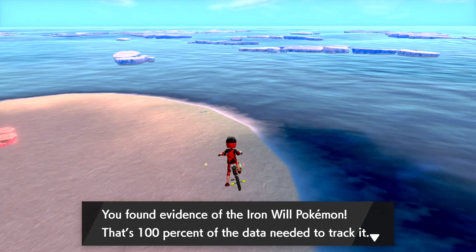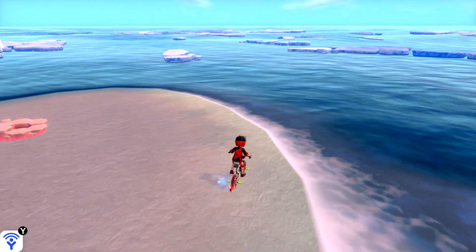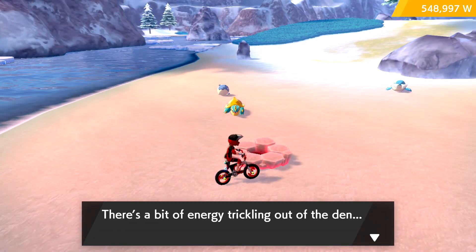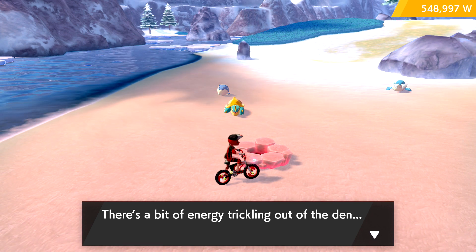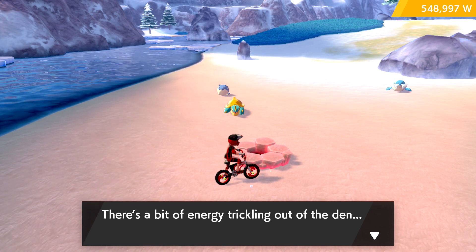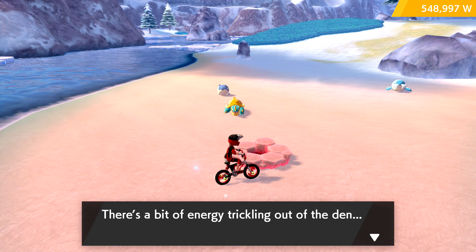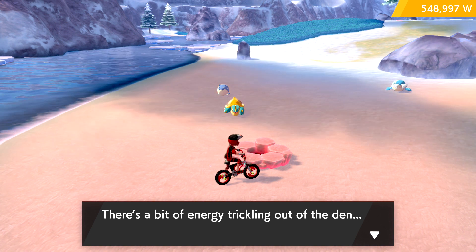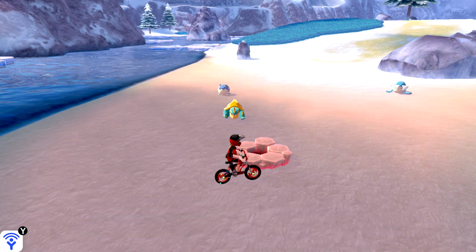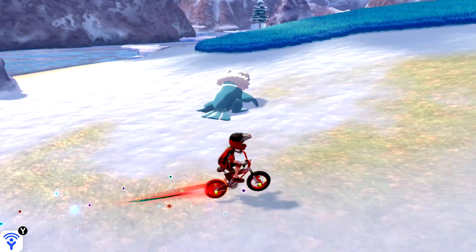I looked it up — Dana Terrace is the lead creative for Owl House. There were more footstep collectibles on the ground than I realized. I got to what said 100% but there were more still on the island — as soon as I hit 100 they disappeared, so there must be extra ones and it just caps you. They overload you and go 'well you found enough.' I haven't watched Owl House but I know a lot of people like it.